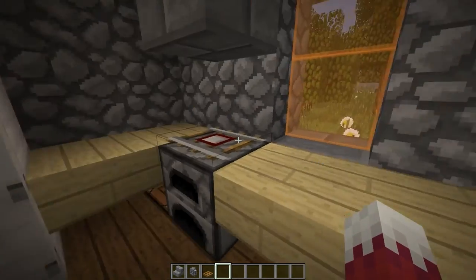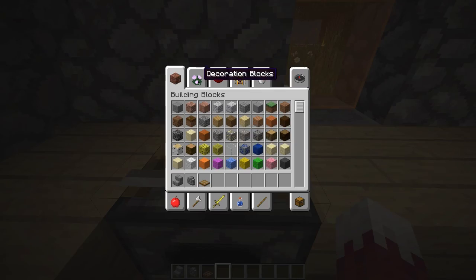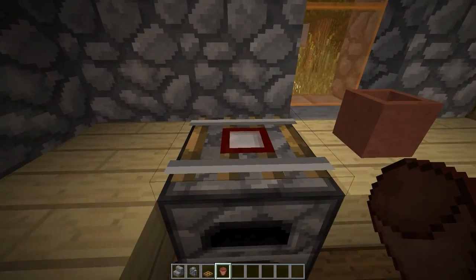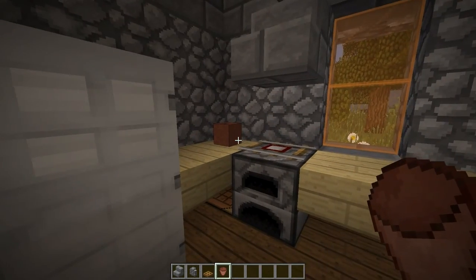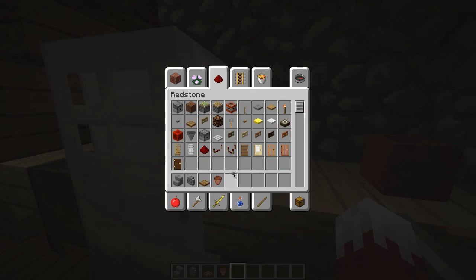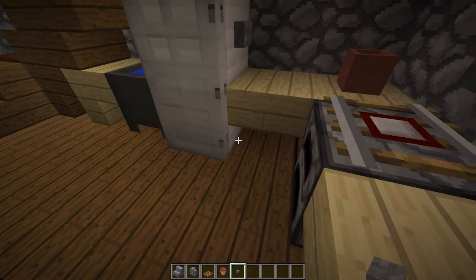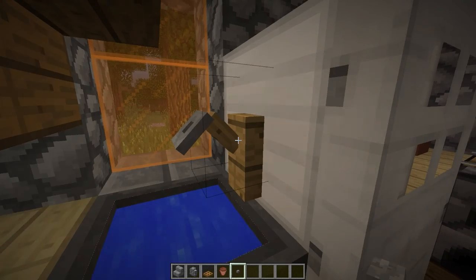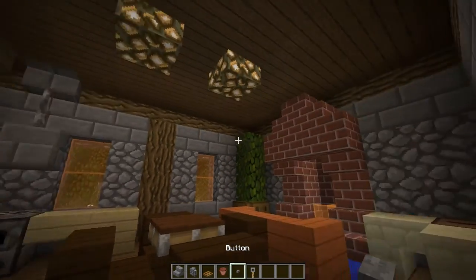Here's our nice little kitchen with a big working space and an oven with a detector rail on top so you can put pots on top. If you grab a flower pot, it has the same width as the cooking surface — you can just place empty ones in there and they look like pots. Here's our fridge — you could hook up a stone button with a dispenser behind or below it to dispense food. Next to the fridge is our sink with water coming out. There's a tripwire hook which I thought might look good there.